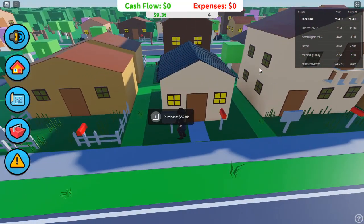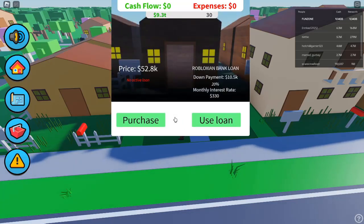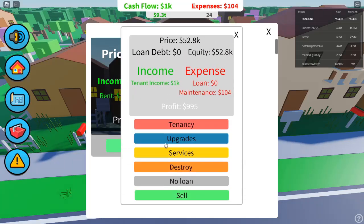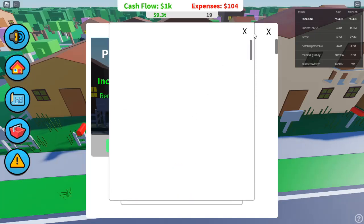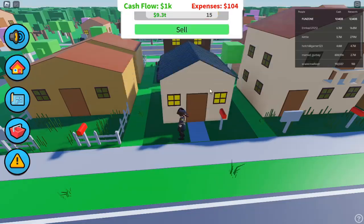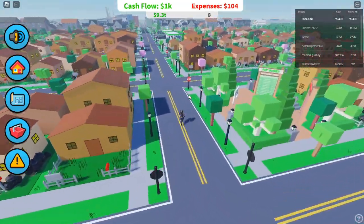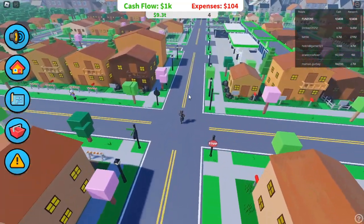Step 1: Getting Started and Your First Property. When you first enter the game, it can seem overwhelming, but don't worry — it's quite simple. Follow the arrows on the map to your first property. You'll see a For Sale sign nearby; interact with it to claim your first piece of real estate. Click the Loan button to receive the necessary funds to buy your first property. Congratulations, you've now entered the world of property investment.